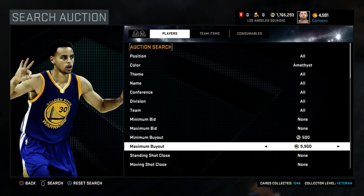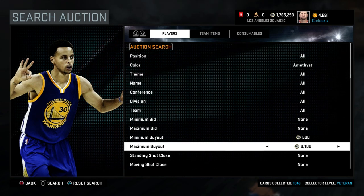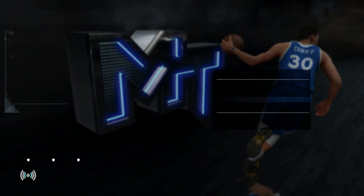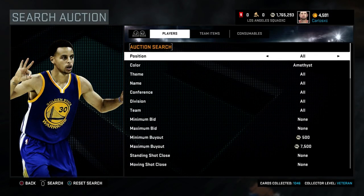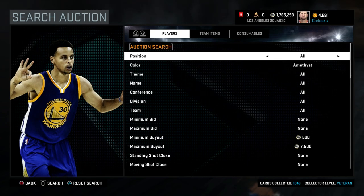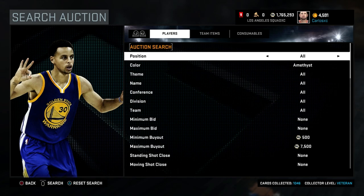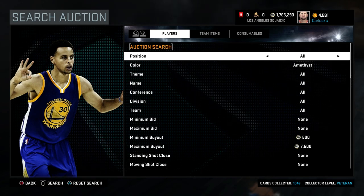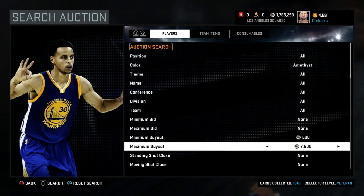So go back to your filter — the cheapest card was 9,000 for James Harden, so set your maximum to about 7,500 and refresh. As soon as the market is about to refresh — say it's 2:26 right now, in 4 minutes the market's going to refresh — go chill for a bit, and then right at 2:30 go into the market, put in the filter: Amethyst, Driving Dunk 28, minimum 500, maximum 7,500, and just keep refreshing until anything pops up. Anything you see, you buy it. You already checked the market — the cheapest card goes for 9,000. So even if you buy at 7,500, you put it back on auction for 9,000, get taxed 10%, you make about 8,100 — that's 600 MT profit. Not bad.